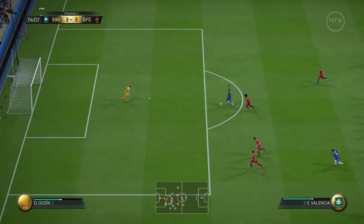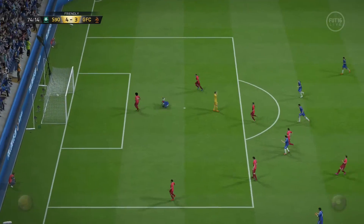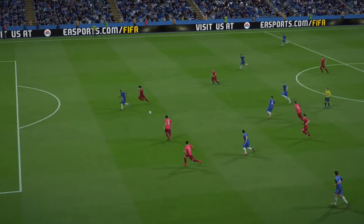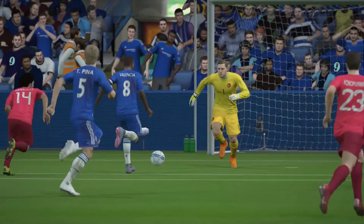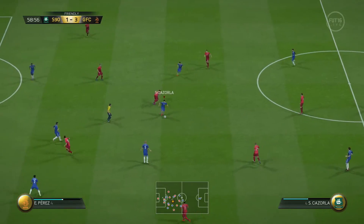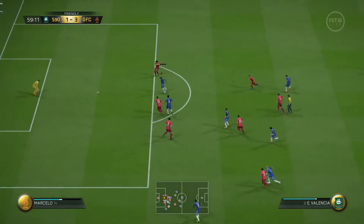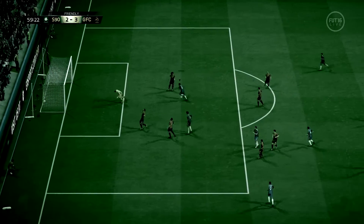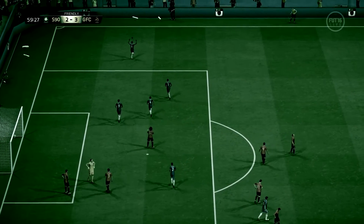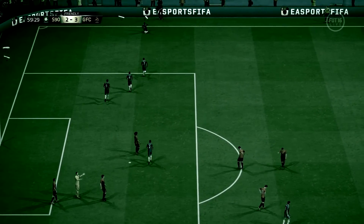What I liked about this card was his pace and sprint dribbling — as you can see, a nice finish from Valencia there. He has 85 finishing and finishes most of his chances, being really clinical in most situations. You can spin dribble past the entire team, although he has only two-star skill moves.